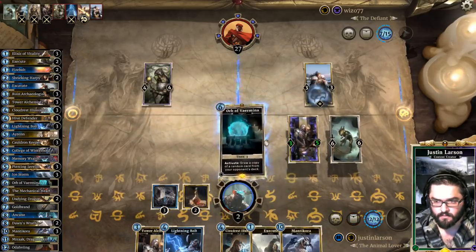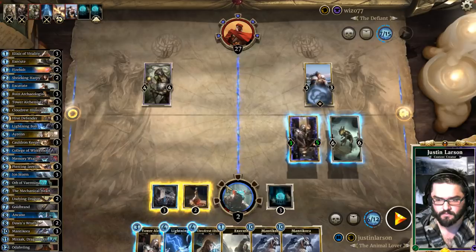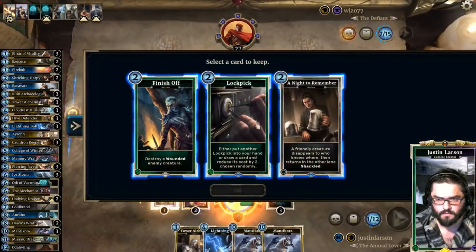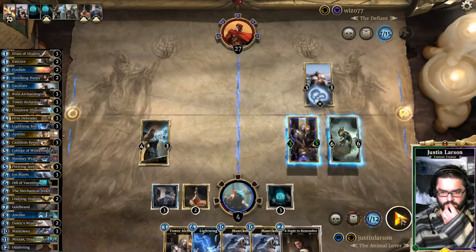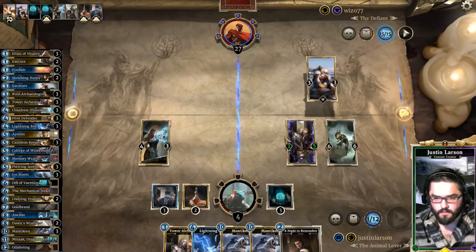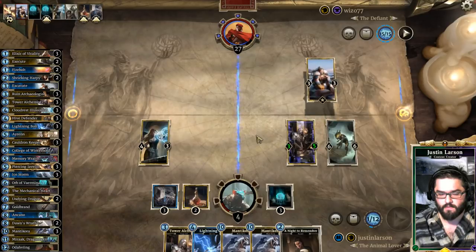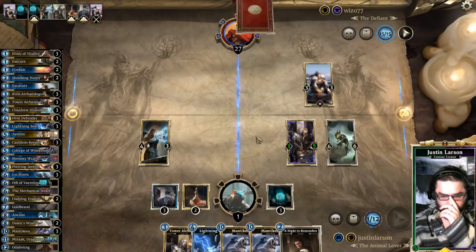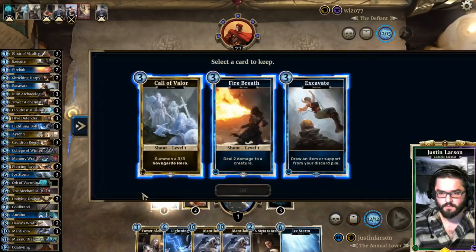Manticora — I need to get Orb online though. Stole his Manticora. Take a Knight to Remember and I will go to 1. No Dawnbreaker top deck please. We should be able to stabilize here. Taste my steel — yeah, Power Crafter's gonna die.